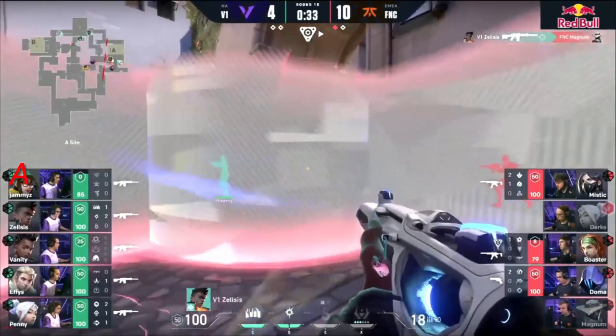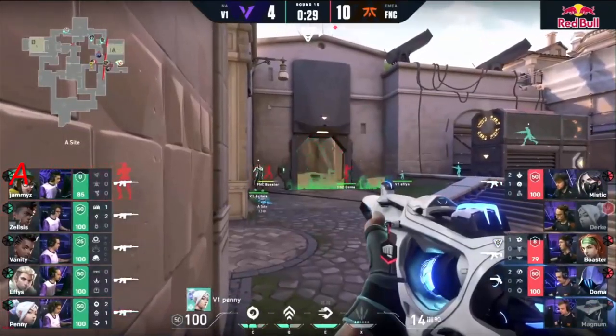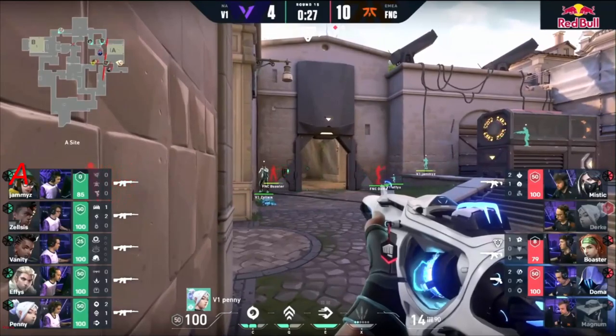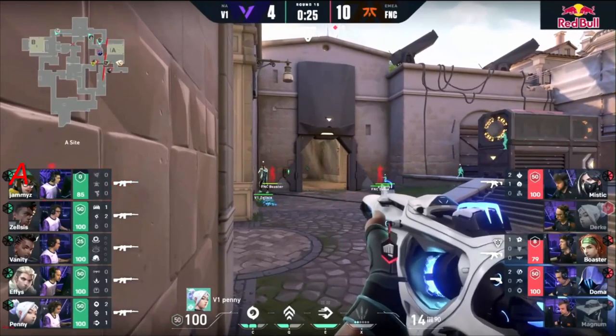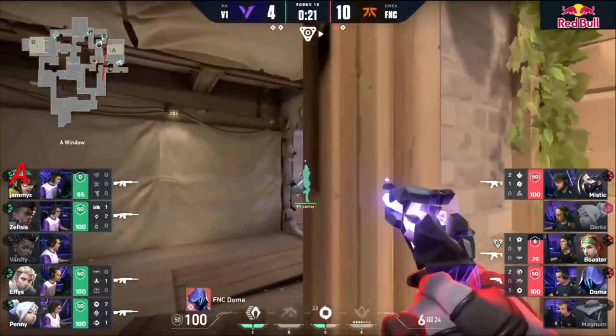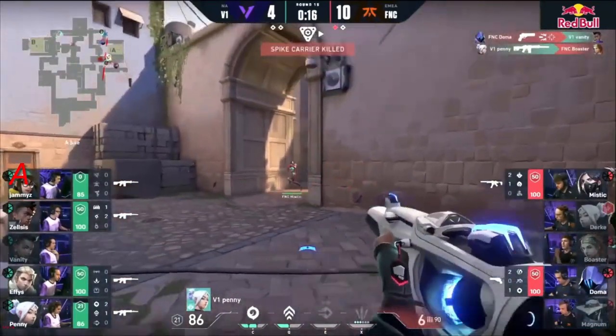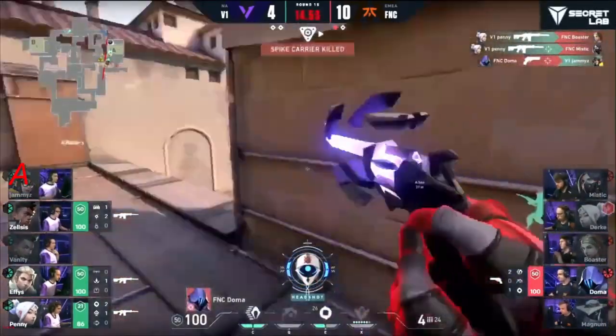Now Fanatic picking up the pistol — might actually be able to isolate one in market. Jammies posted up — comes out, finds Durka, and retreats. Where is the eventual goal here? They look a little lost. V1 gonna dig their heels in on this round — 30 seconds left. Maybe just trying to get rifles away and playing purely to that. Doma towards it back.